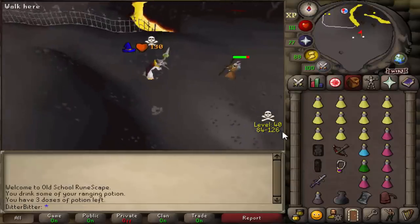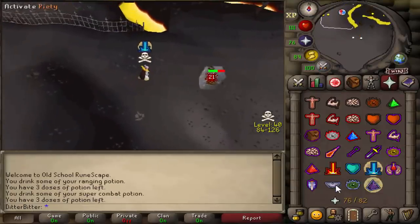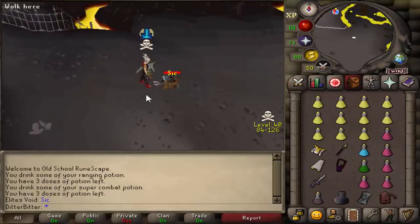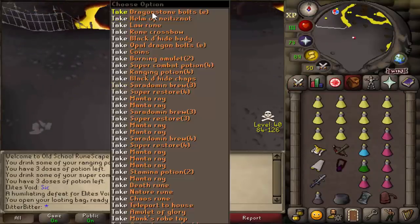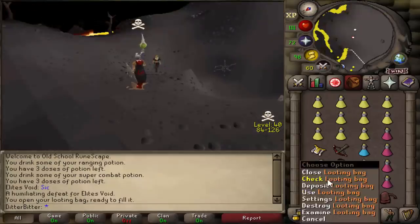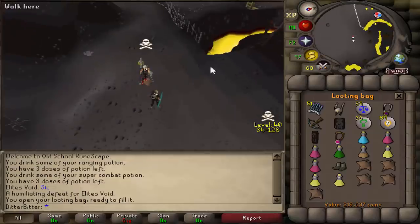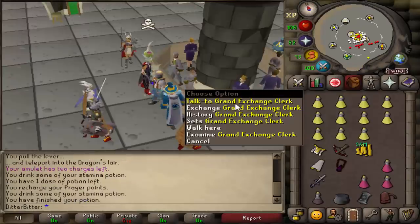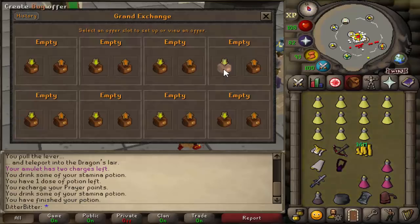Elite Void - what is this guy up to? He's got a Mystic Mud Staff by the looks of things. Let's just AGS him out and see what he's up to. Three-hit. He just says 'sick.' Does he have loot for us? 218k - I'm going to take it I guess.